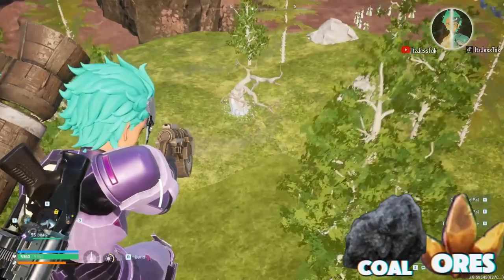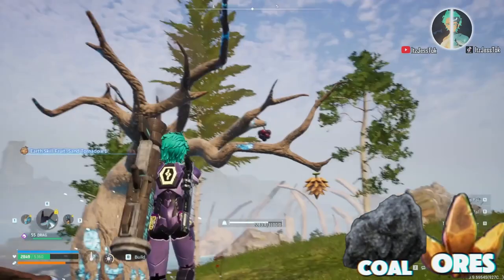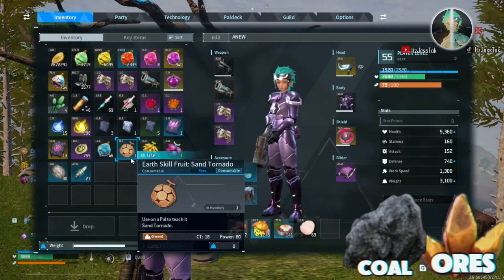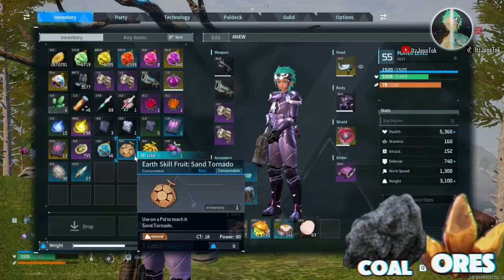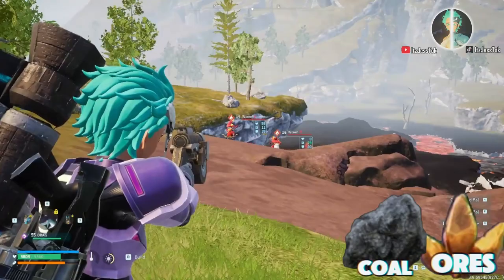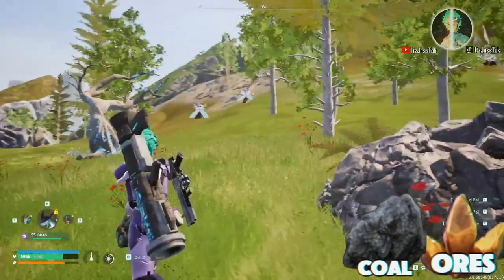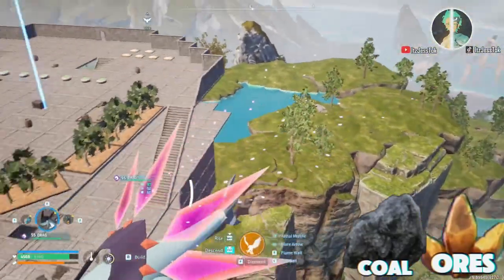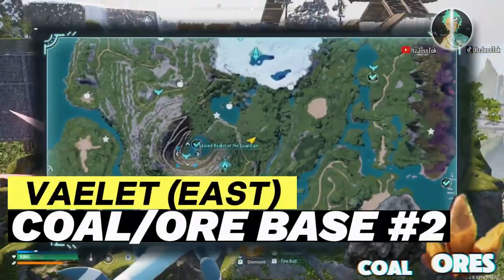So we're going to go down the hill towards the volcanic region. We have a skill fruit tree — another skill fruit tree — by this coal and ore location. It's great, it has everything. You even got the pals around here that are pristine for your current level. We got the bees, the wixens, the ignis, kelp sea ignis, arsox — a lot of high-level, mid-level, and low-level pals that offer a lot of utility. And as you can see from this build, I actually did have a pretty good base here.